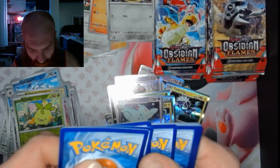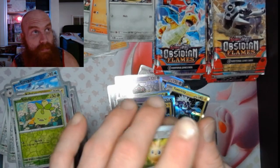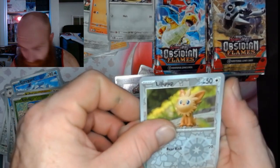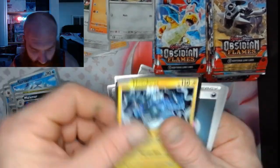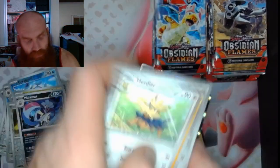Pack 26: got a Lilipup, a Malamar, and a Thundurus. Boom boom boom — quick in and out.